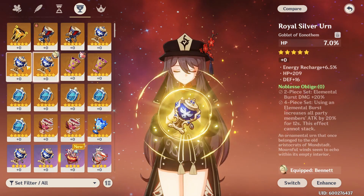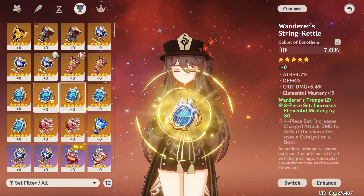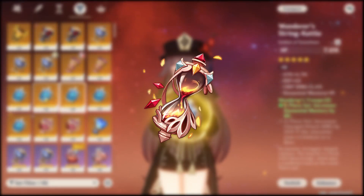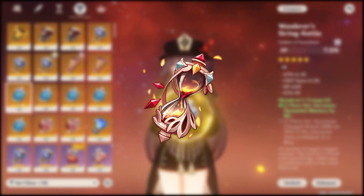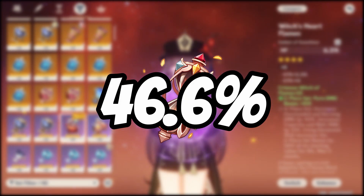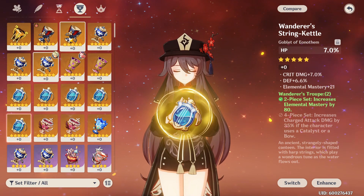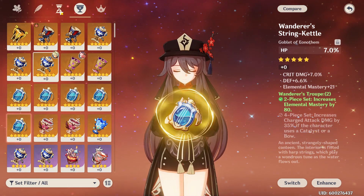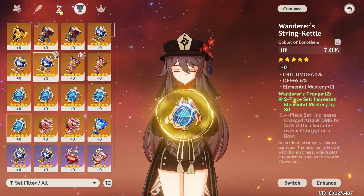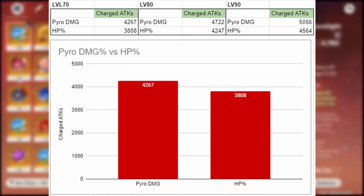The percent increase between a pyro damage goblet and an HP% goblet is going to be the same at plus 16 or plus 20. At plus 16, either artifact piece gives a 38.7% boost, and at plus 20 it gives a 46.6% boost. These calculations use a Staff of Homa at max level giving 608 base attack, along with a two-piece Crimson Witch set giving an extra 15% pyro damage bonus. Just by looking at this simple chart, we can clearly see that pyro damage bonus does more damage than HP% at level 70.